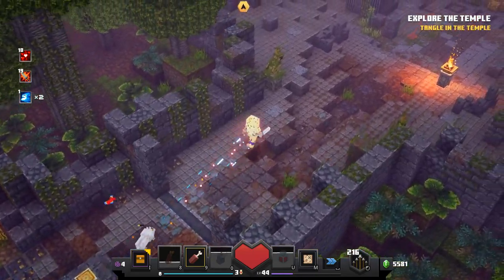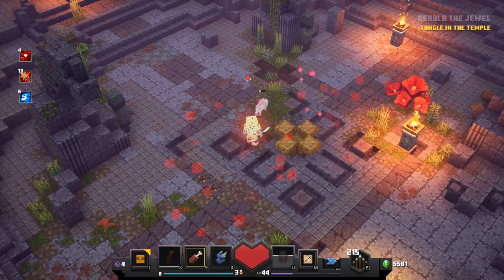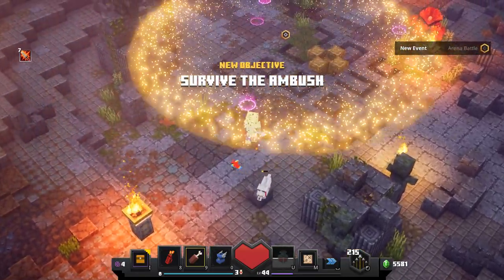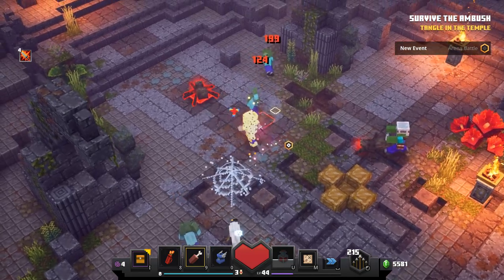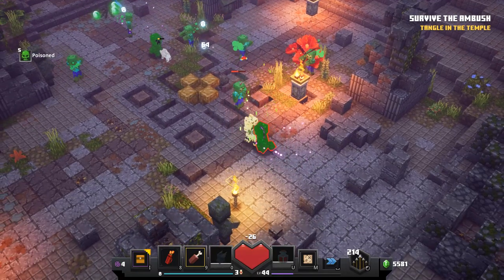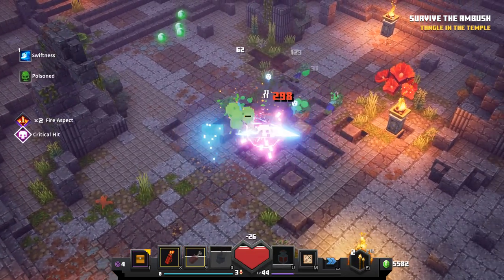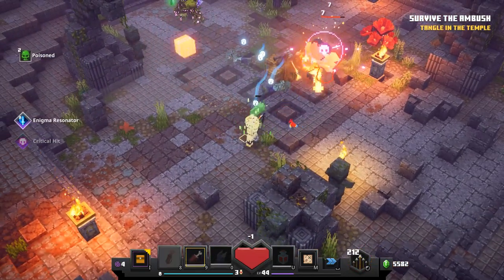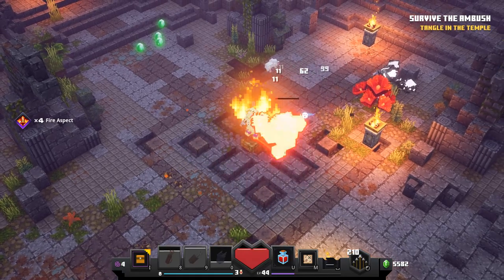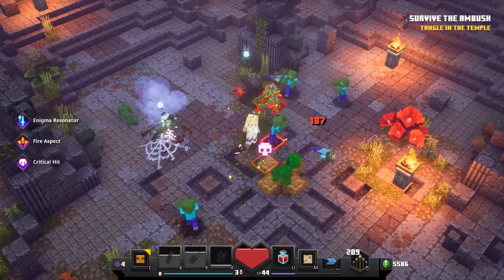We still have 20 seconds of a strength potion so I'm trying to make the most of that. Behold the jewel! A jungle jewel - survive the ambush! We still have a couple seconds of extra strength. Too close with those creepers! I love the fire arrows, they're so much fun. Critical hits - I dodged that, it didn't even hit me! My wolf though - you monster!